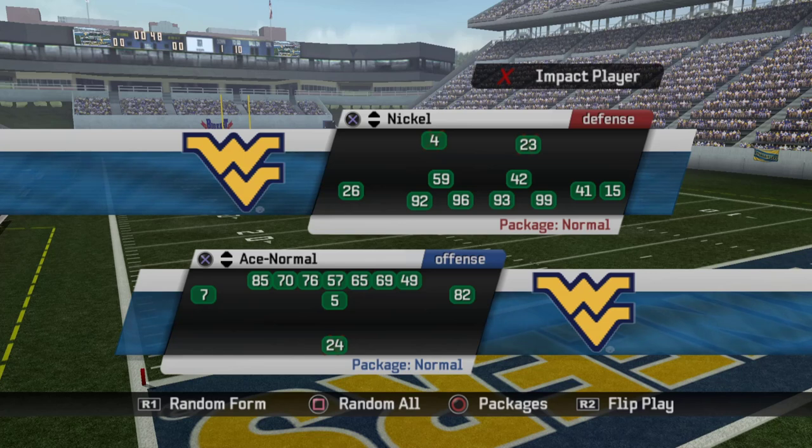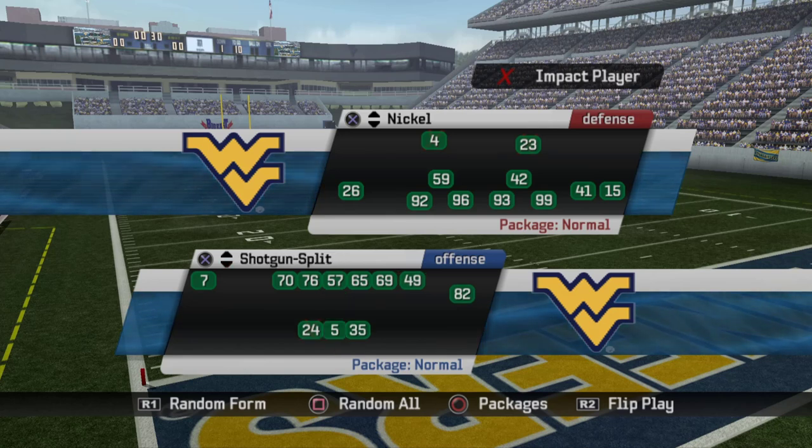Let's get into the playbook. The nine formations are: Ace Normal from under center, Ace Twins which is the sister formation to Normal, then I-Formation Normal — Rich Rodriguez always loved sprinkling in some I-Formation with the shotgun stuff. Then Gun Split, a two-back set, and Gun Two-Back Slot. They've done great things out of both. Then Gun Normal, probably the most common gun formation in the game. Gun Wide Trips, the sister formation to Normal. Then Gun Spread, the two-by-two spread look. And Weak Tight, an under center big formation.